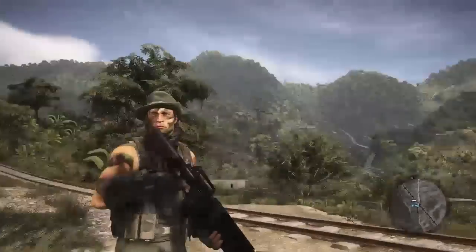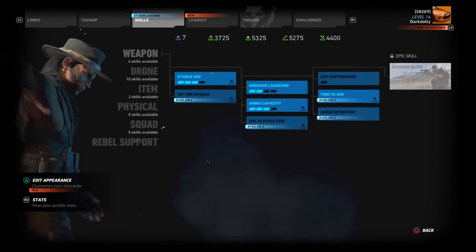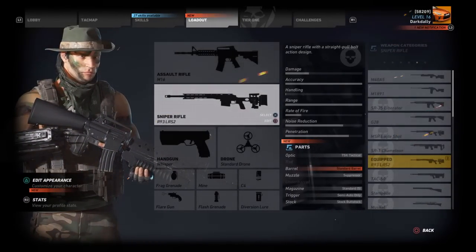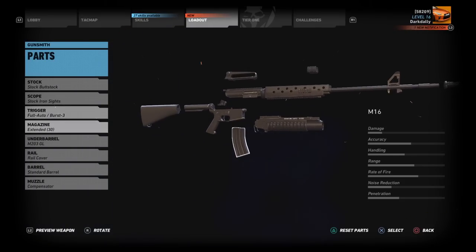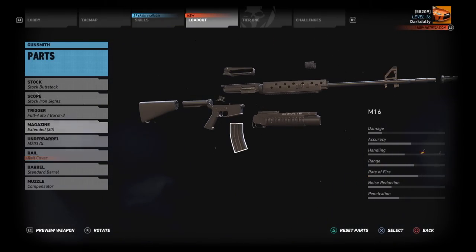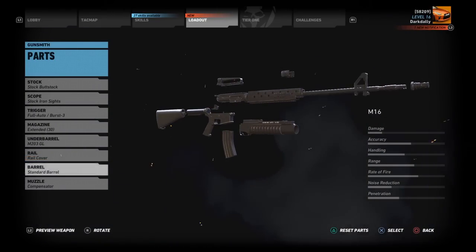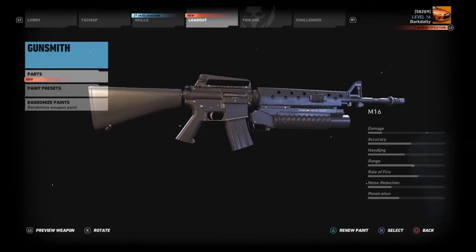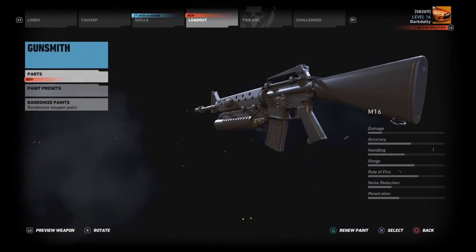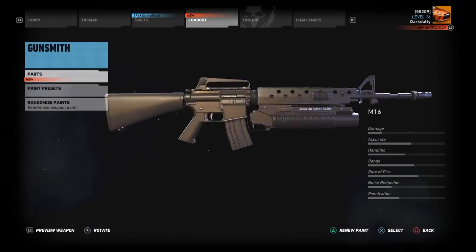First I want to take a look at the two weapons it comes with: the M16 and the R93. Ubisoft is starting to do something I've been wanting them to do for a while — these weapons are fully modifiable, unlike previous things we've seen. The M16 is just as modifiable as every other assault rifle, although you can't change barrels on it. I'll have separate videos for the M16 and the R93 testing them against other weapons, bullet drop, accuracy, and things like that.